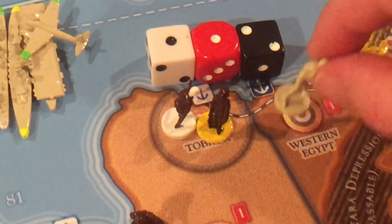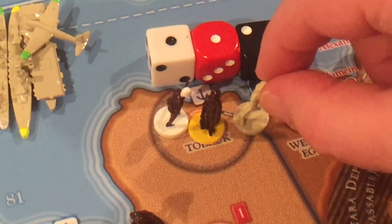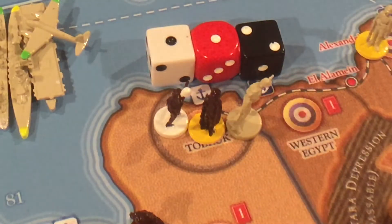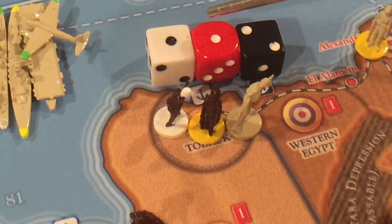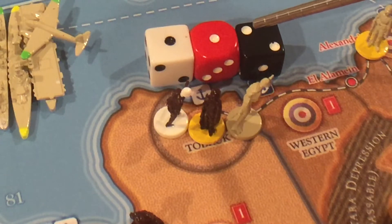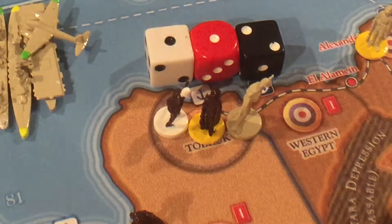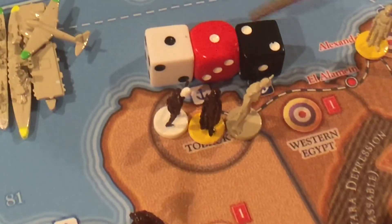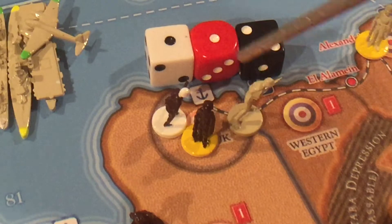So now here, for example, you have this infantry that's going to attack a city with a fortification and a commander. The commander gives the infantry plus one, the city gives the infantry plus one, and the fort gives the infantry on round one only plus two. You don't get plus two, three, four — this militia is not now rolling instead of a two at a six.